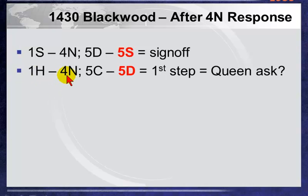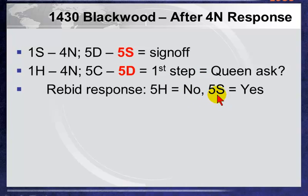Another example: One Heart by ourselves, partner goes Four No Trump. We respond Five Clubs — first step, one or four keys. Partner now bids Five Diamonds, asking: do you have the Trump Queen? If we take the first step response (Five Hearts), we do not have it — which conveniently also allows partner to sign off in Five Hearts. If we make the big step (Five Spades), yes, we have the Trump Queen. We're going beyond Five Hearts so we better have it.